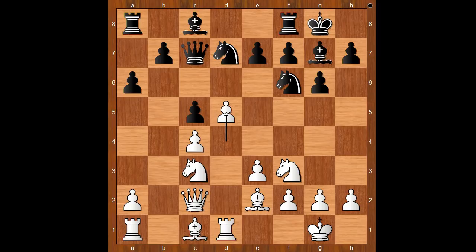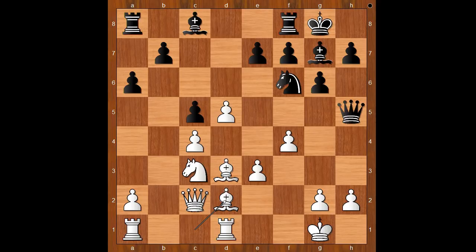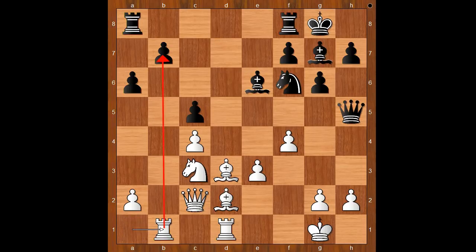The general rule is: if you have less space, you want to exchange pieces, and this is what happened. Bishop takes on c5, f4, attacking the queen. Queen to f5, bishop to d3, attacking the queen again. Queen to h5, bishop to d2 — white is ahead in development. Now e5, pawn takes pawn en passant, bishop takes on e6, rook from a to b1, attacking the pawn on b7.